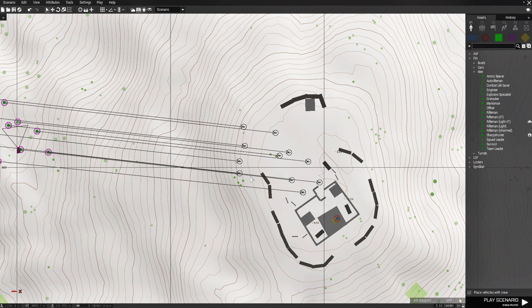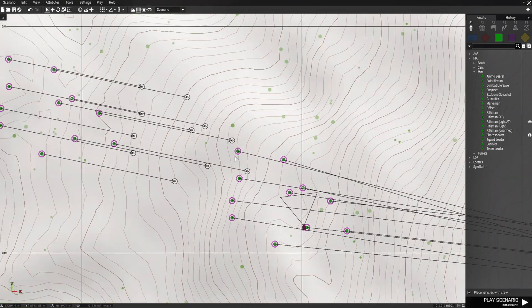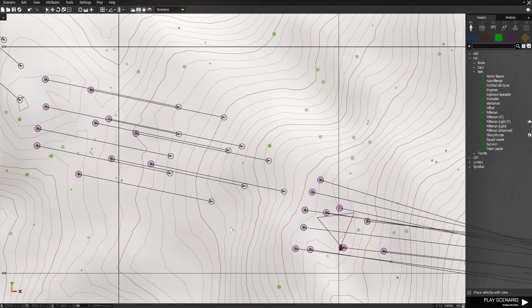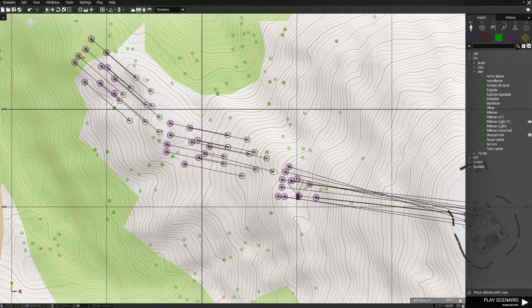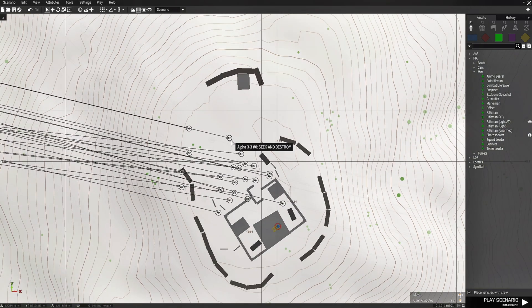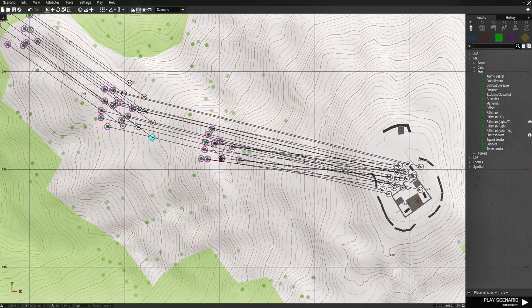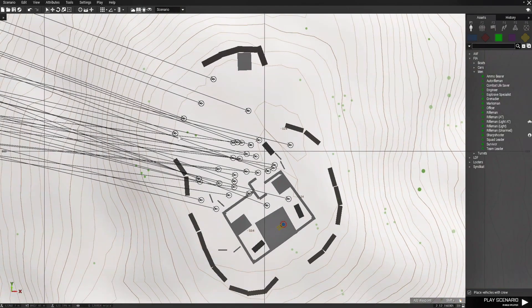Make sure that all these guys' waypoints are up by the cargo building, and then do the same for the other groups. Put these guys a little bit closer so we have space to grab the waypoints, extend them up to here, and bring the last group's waypoints all the way to the military cargo building where the player is at.